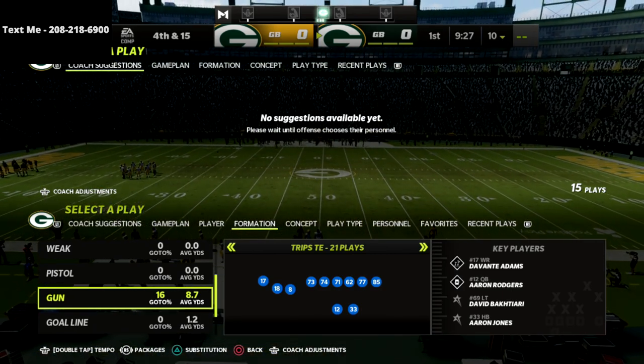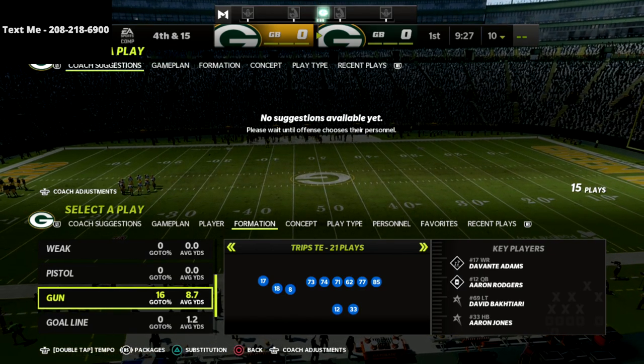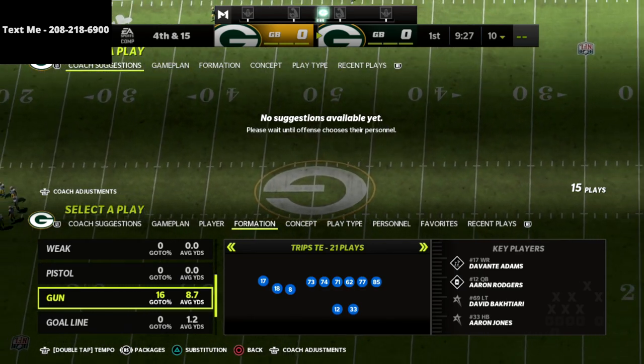In this video I'm going to share a great defense for trips tight end — this is how to slow down the trips tight end meta offense in man coverage with zone drops.